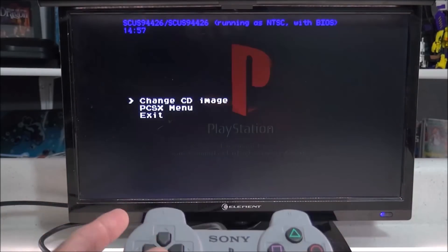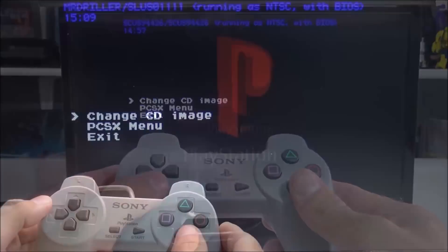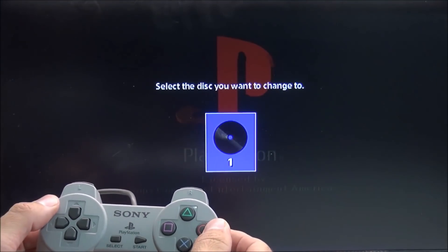As soon as I load the game, I can go ahead and access the Emulator Settings menu, and I can do that by pushing Select and Triangle at the same time.